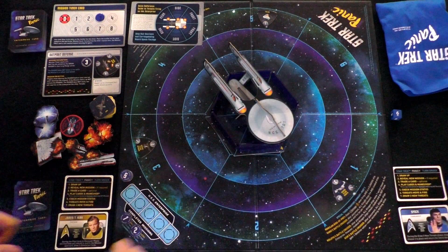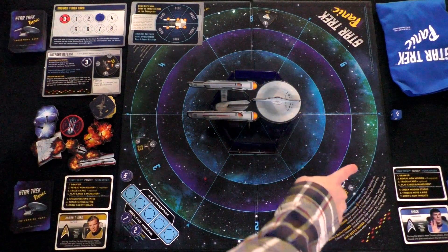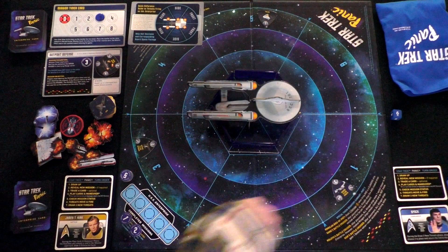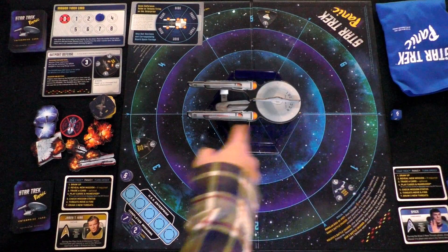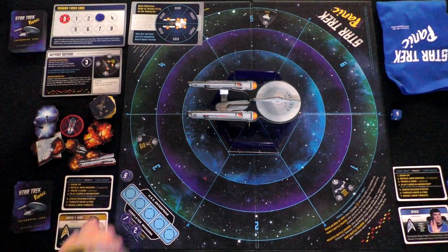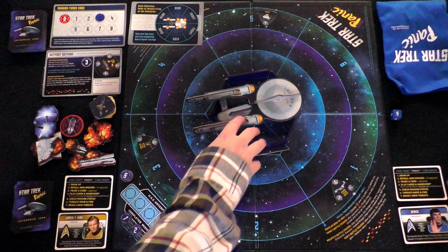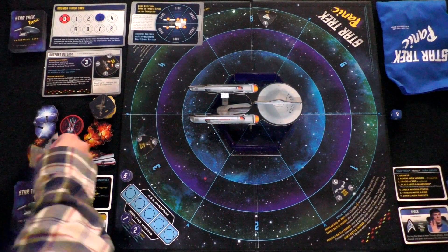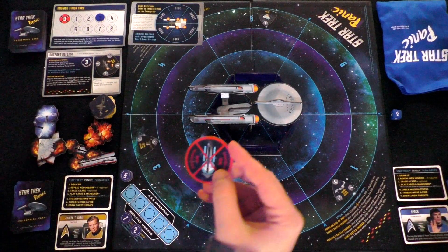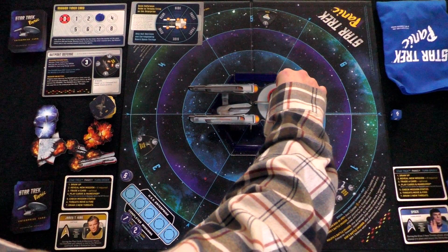You can also move forward, bringing all ships that are facing the Enterprise one step closer so that you might be able to hit them. Only the ships in front of the Enterprise are affected when you move forward. The Enterprise starts between sections one and six — like Castle Panic, it's broken into sections one through six. There is a six-sided die that helps spawn ships out of the bag when it's time to add more threats. When all of the Enterprise's hull sections have been destroyed, the game is over — we lose.